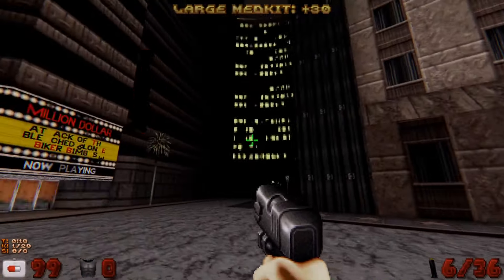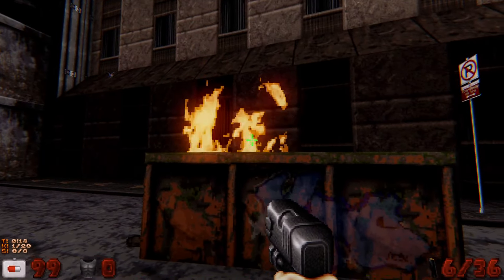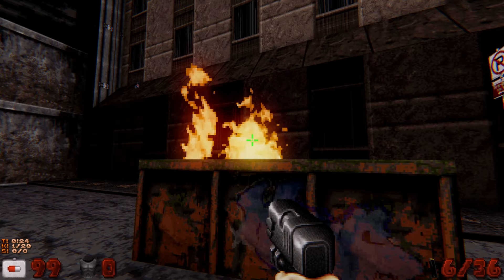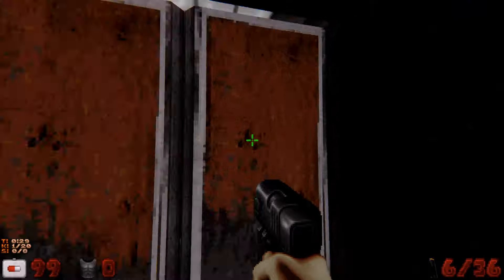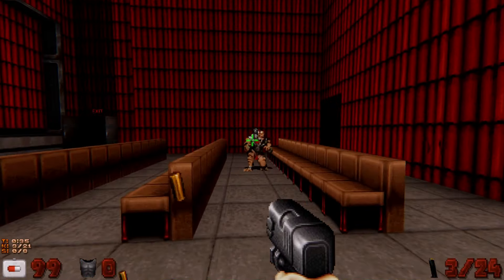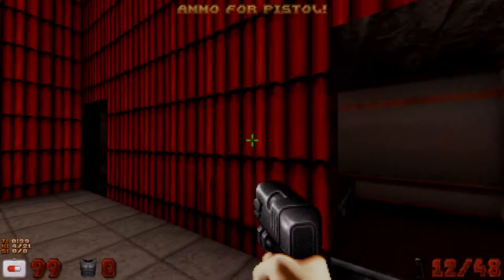As far as execution goes, Raze functions similarly to EDuke32 with some graphical features sprinkled in — like bloom and lots of post-processing effects to make the game prettier. It's much better than EDuke32's Polymer rendering since it doesn't tank the framerate as hard when using these effects. Like in GZDoom, you can also downscale the game's resolution to make it look like it did back in 1996, which is interesting.